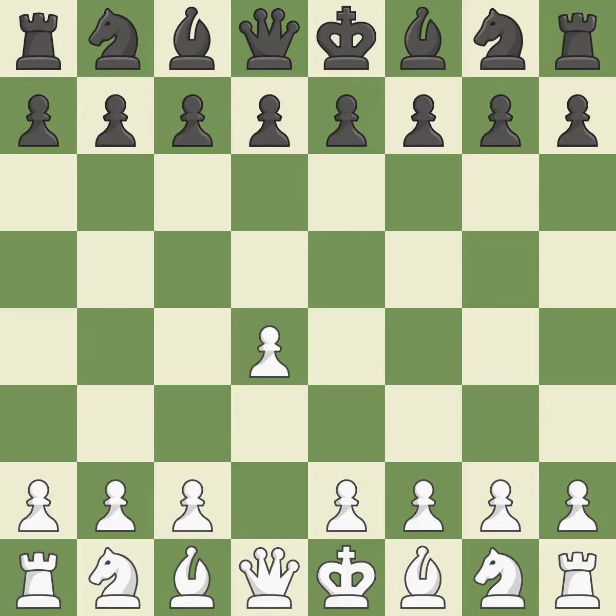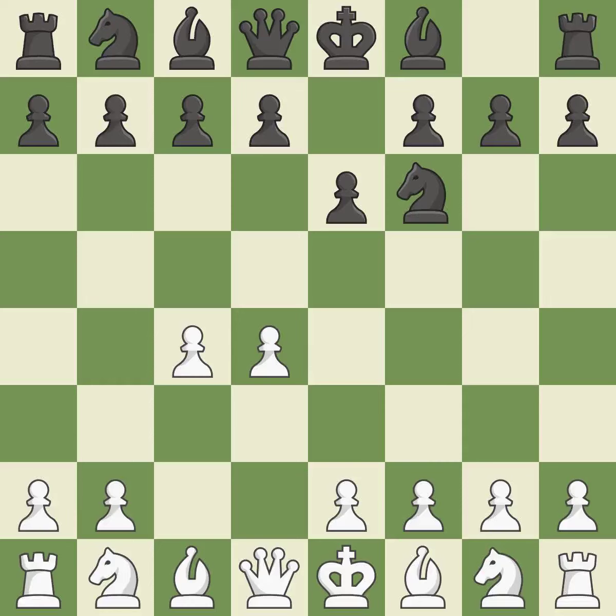Opening with the Queen's Pawn, the Indian game begins by controlling the important e4 square with the knight rather than a pawn. By taking control of the crucial d5 square and creating a space on which the knight can move to c3 without obstructing the c-pawn, move c4 helps to create a strong center. The move e6 creates a line for the dark-squared bishop, sets up a rapid castle, and prepares to push a pawn to d5 and recover the piece if it is taken. Nf3 develops toward the center, putting pressure on the e5 square and adding another defender to the d4 pawn.